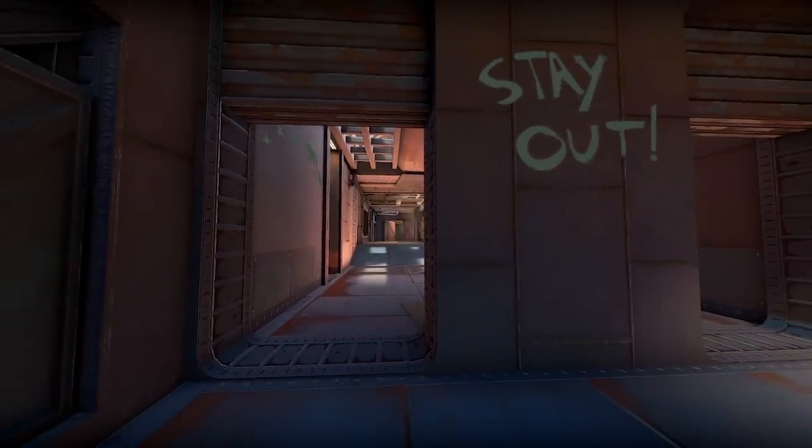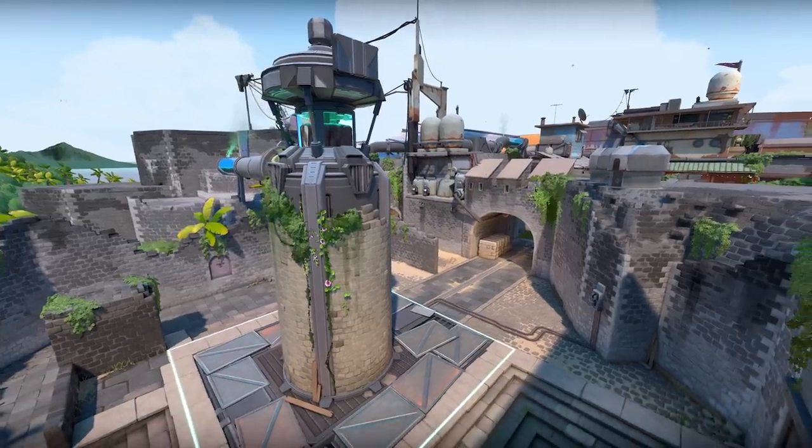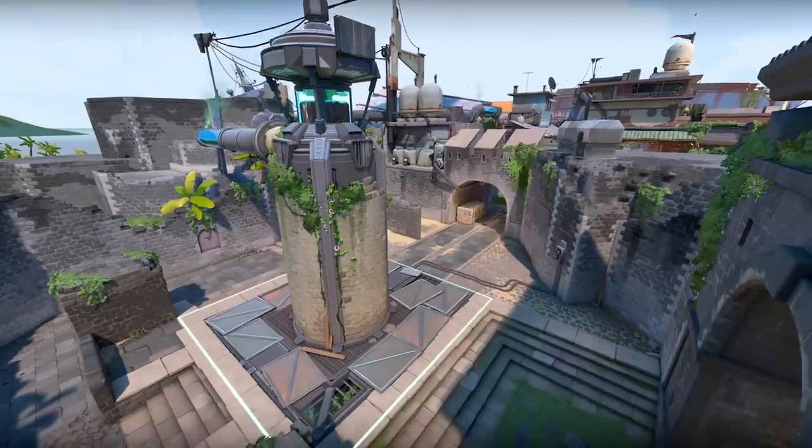When it comes to maps in Valorant, there's definitely this butterfly effect when designing the spaces. We might make a change on the A site that makes it a little bit easier or harder to defend, and as a result, that actually changes how defenders allocate throughout the entire map.